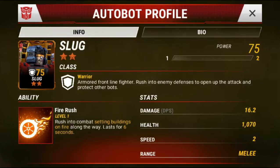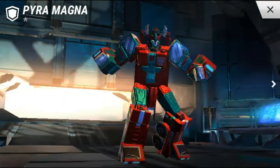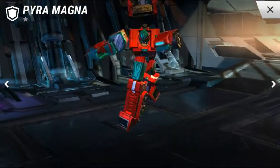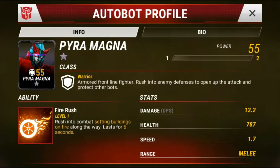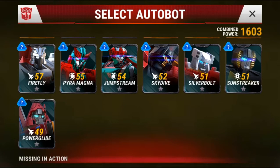Now here's Slug — this is probably the best thing I've gotten so far besides Jazz. Got an Autobot Dinobot out of that. He has a really nice look. His ability is Fire Rush level one: rushes into combat setting buildings on fire along the way, lasts for six seconds. His DPS is 16.2 damage per second, which is pretty sick. Pyra Magna does the same Fire Rush ability but we only got him at one star, so his DPS is much less — 12.2 versus Slug's 16.2.